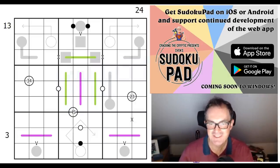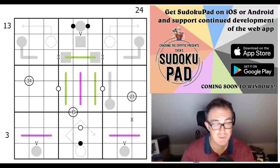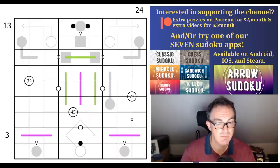Hello and welcome to a special edition of Cracking the Cryptic where I'm quite excited about trying this puzzle. It's called Two Truths and a Lie and it's by Zetamath. This puzzle would ordinarily have appeared on the channel assuming one of us could have solved it, because the feedback is that it's quite incredible — some people have used the words 'best Sudoku of all time' about this one.